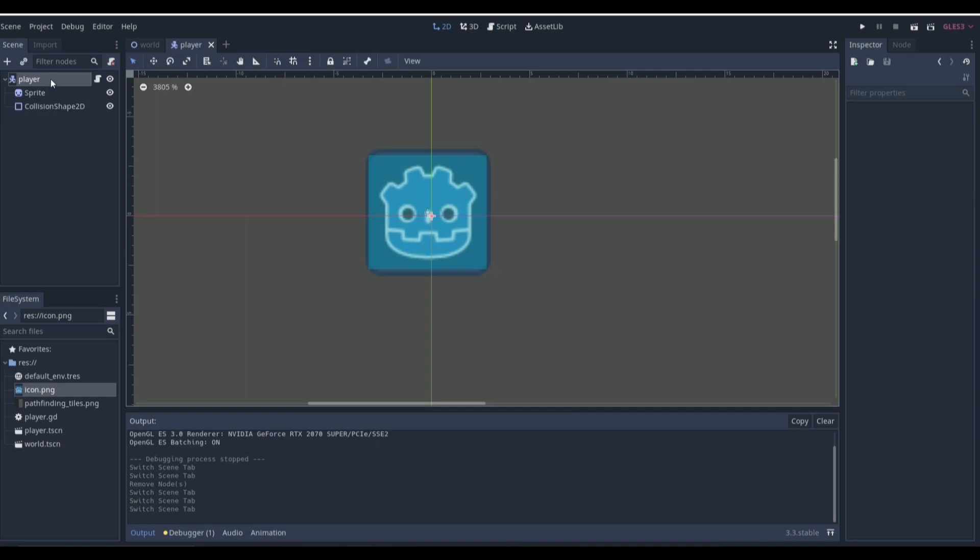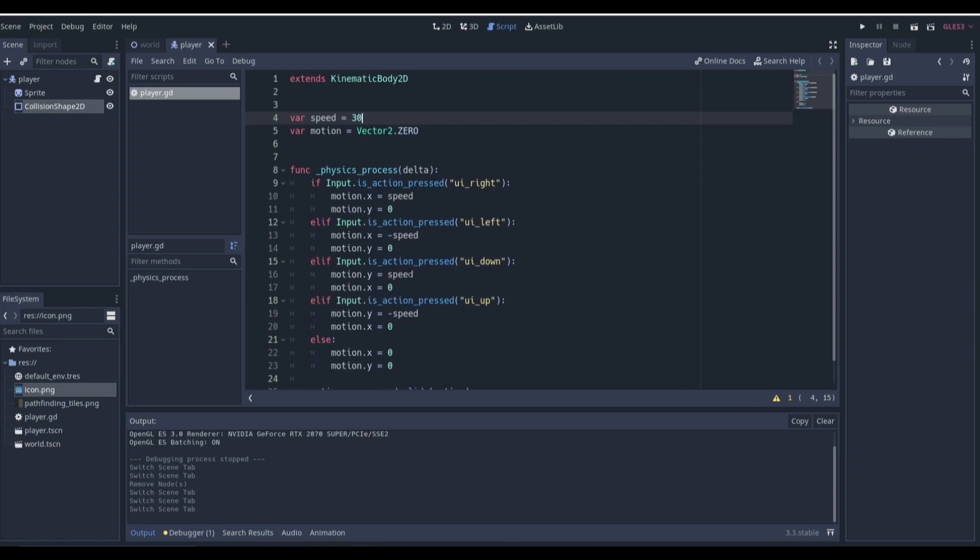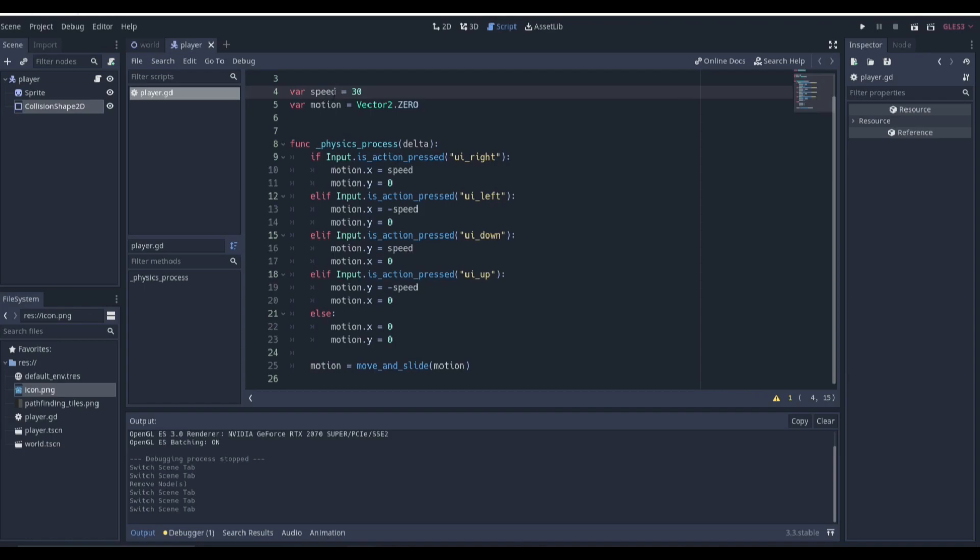Next we're going to need a player. I went ahead and made a very simple player — it's just a KinematicBody2D, a sprite, a collision shape, and the code is very simple: a variable for speed, a variable for motion, and it basically just gets input and moves. Motion x equals negative speed means we go left, and going left we don't also go up or down. It's the most basic movement you can get.